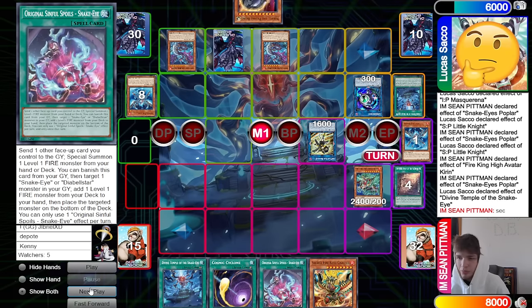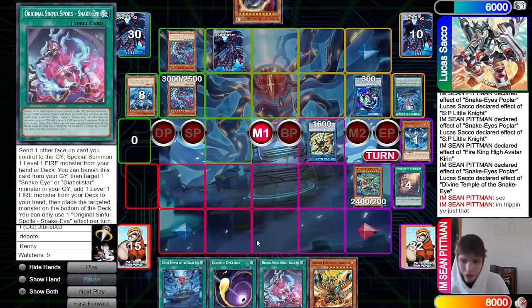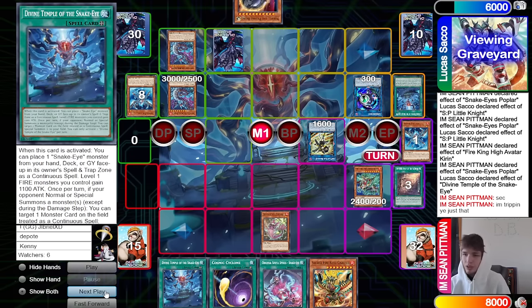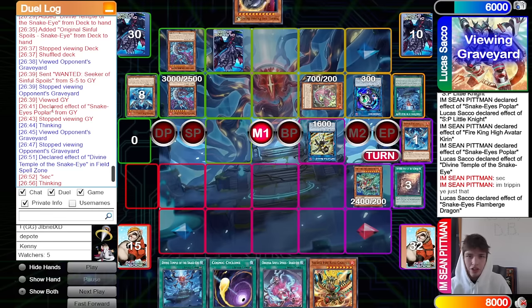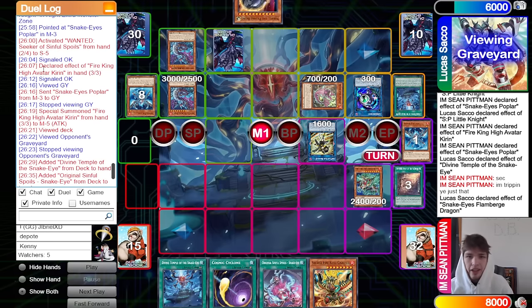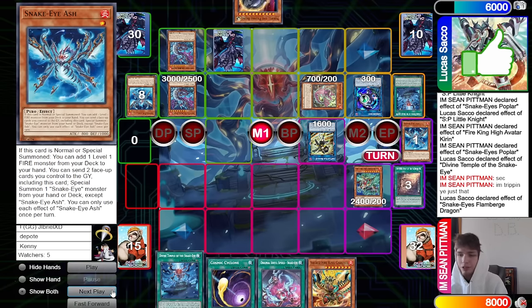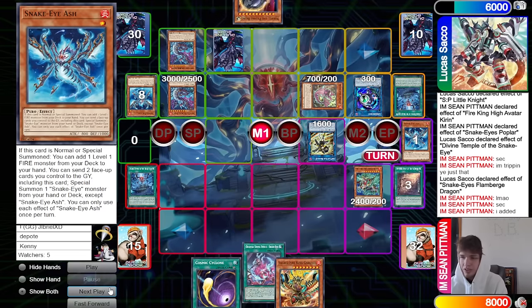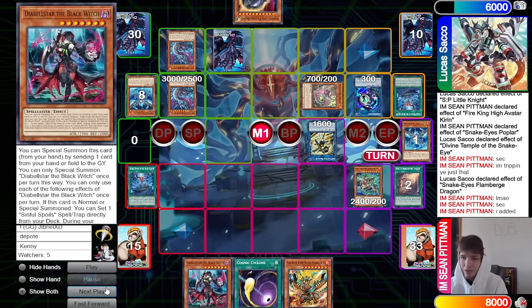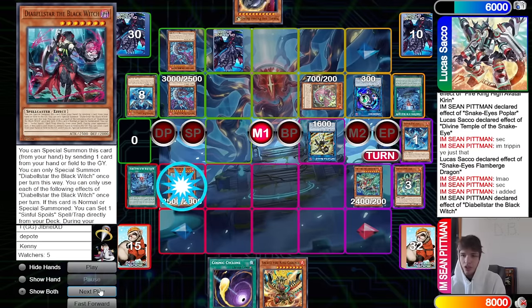Wait — they didn't search Black Witch? They searched Original and Divine Temple — Wanted searches Black Witch! There's actually no chance they just forgot to add Black Witch. It actually just happened. Wanted chain add add — that's actually insane that they forgot to add Black Witch. They had a free discard too with Garunix. They added the Original, not Black Witch.